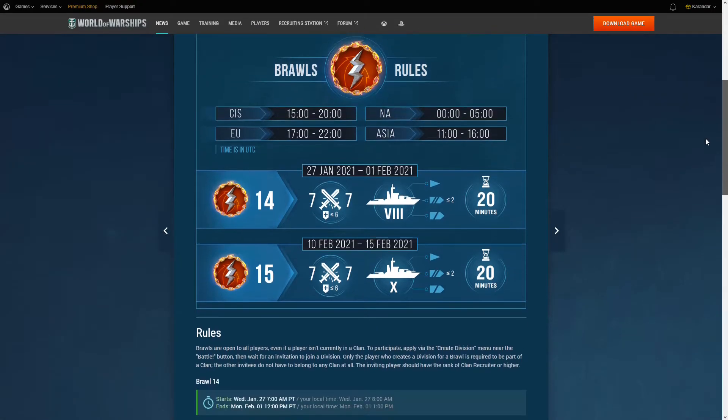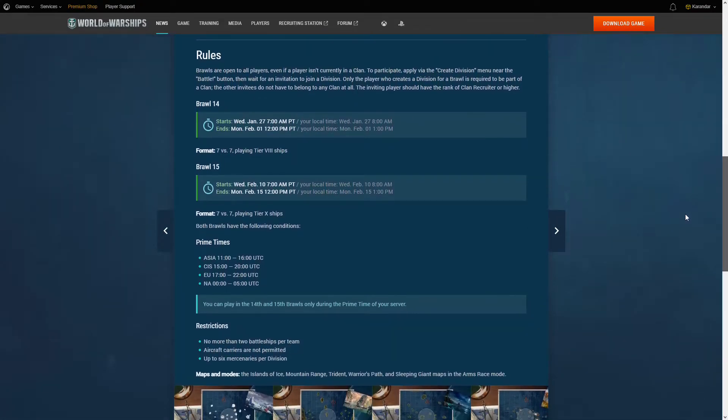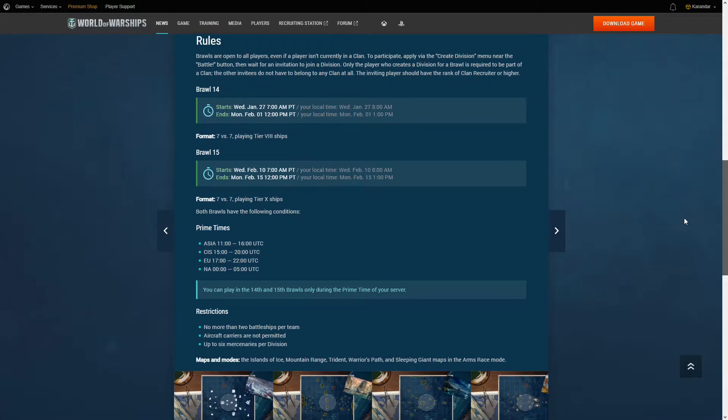The second is Tier X ships and runs February 10th through the 15th. Fleet Makeup allows two battleships and no CVs for a change, and only the person creating the division needs to be in a clan. The rest of the team can be made up of mercenaries, and if you're interested in volunteering as a mercenary during any of these time slots, you can try your luck by clicking the Create Divisions button beside the Battle button in-game.